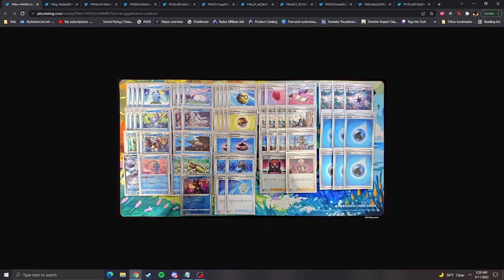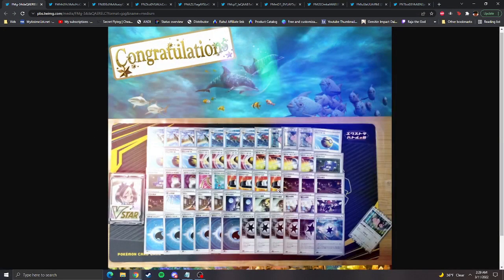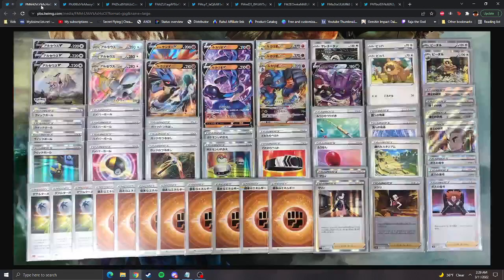Then there was a water box style deck — Barraskewda with Greninja to do a ton of damage, a really cool niche one-prize deck. And a disgusting image quality one — a Basculegion deck that won. Basculegion, Miltank, another really cool card I thought would have potential, maybe but not amazing.